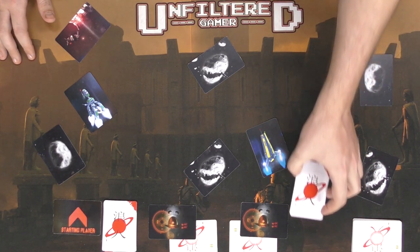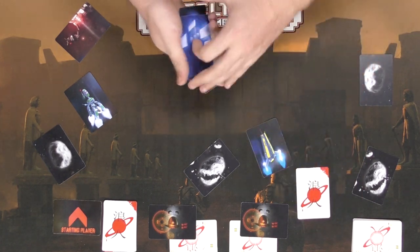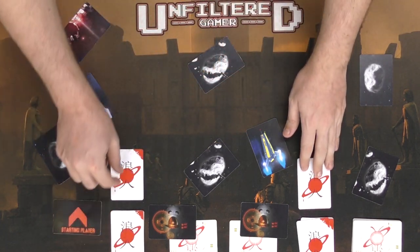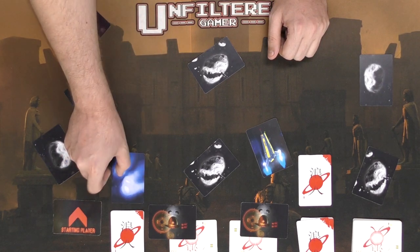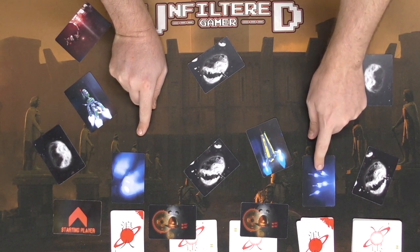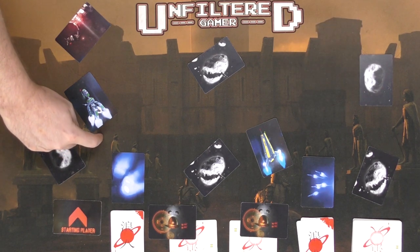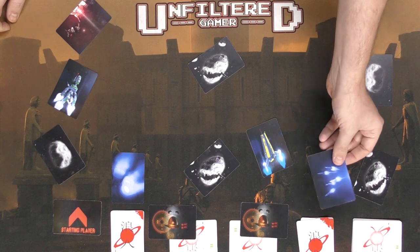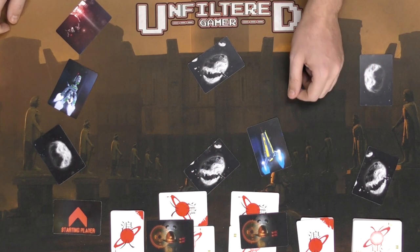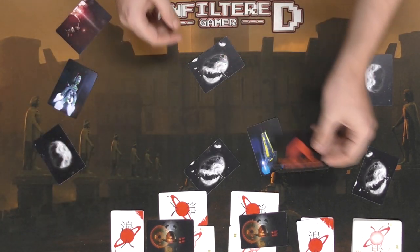After the movement phase, each player simultaneously selects a card from their hand and places it face down. One player might place a movement card, the other might play something else. In turn order, you flip the cards over. For example, if one player plays a double move card, that lets them dodge missiles that would normally hit them. The other player loses their card, which goes under their damage tracker to indicate it's been used. You can also simply take all your cards back instead of playing one.